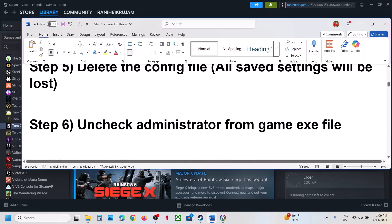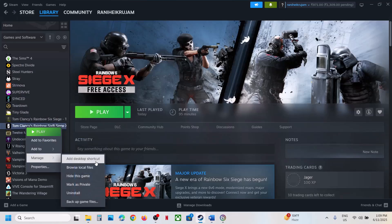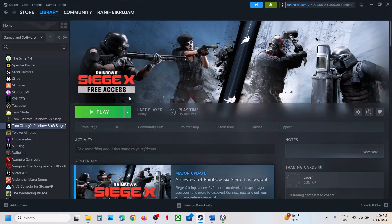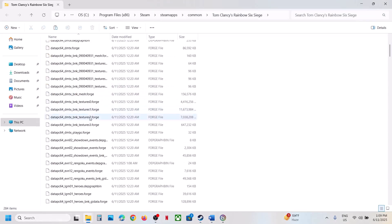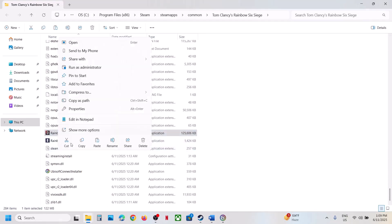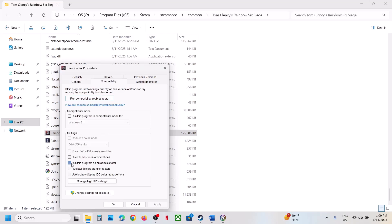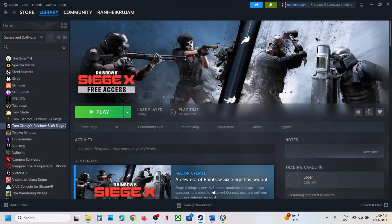If still not working, the next step is to uncheck Administrator from the game exe file. Right click on the game, go to the game installation folder, find the game exe file in the list, right click, click Properties, go to the Compatibility tab. If Run this program as Administrator is checked, uncheck that box, hit Apply, click OK, and then check.